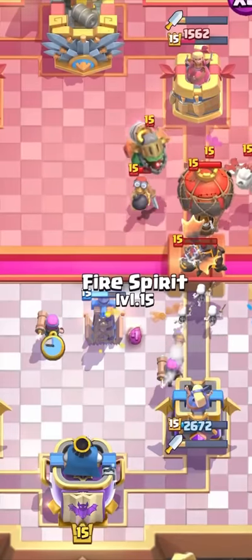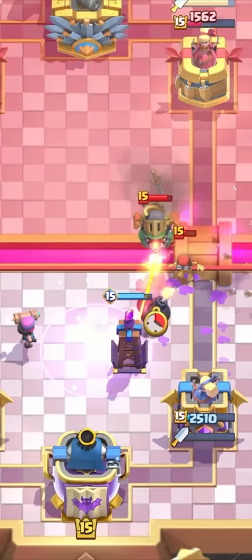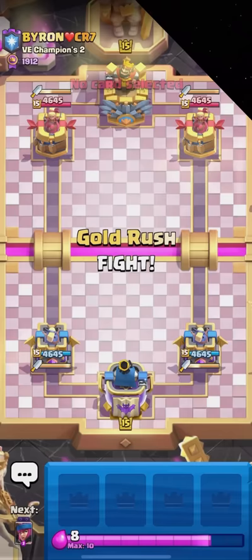I'll go for the second Firecracker here, Fire Spirit as well. I have Evo Tesla now and that should be a really clean defense. Evo Tesla is so broken. What's up guys, in today's video I'm going to be playing some Hog Rider Earthquake on top ladder. If you guys enjoyed the video please make sure to like and subscribe.